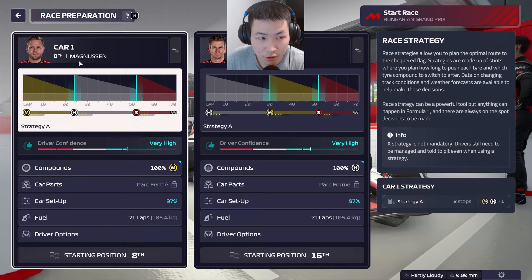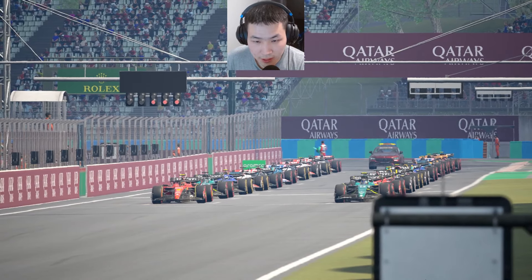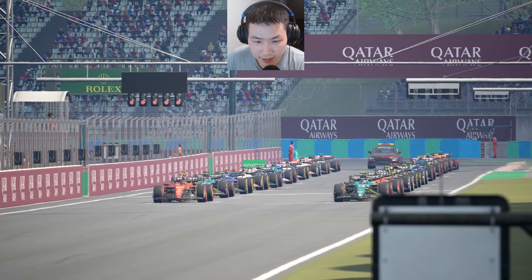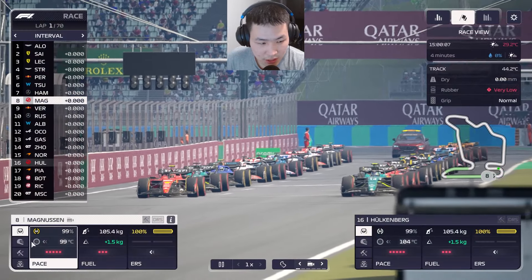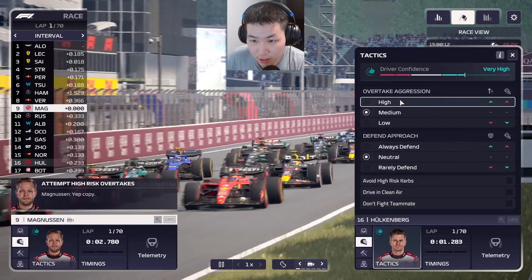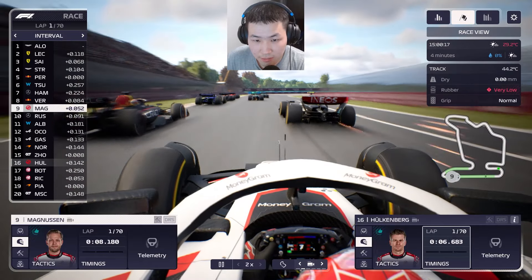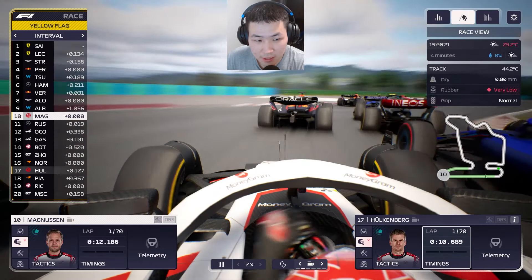P16 starting position for Hülkenberg, P8 for Magnussen. Green flags wave for the Hungarian Grand Prix — it's a mixed strategy field of mediums, softs, and hards. No crashes today please, boys — just keep it nice and tidy.